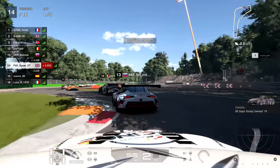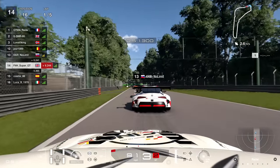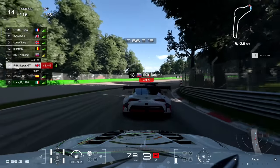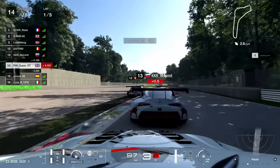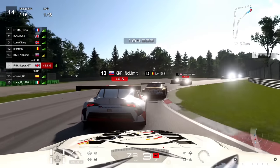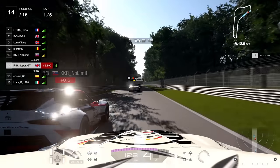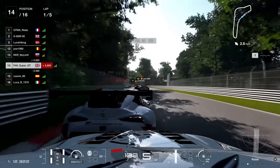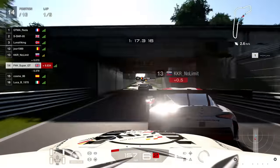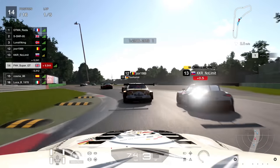Turn two, or the Della Roggia chicane as it's actually known — heading down towards Lesmo One. Looks like the driver ahead getting themselves a 0.5-second penalty, which is so easy to do through the Della Roggia. I was looking for the penalty zone here; it's not here in this game — it is after the Ascari chicane which is just coming up. Do I try a move on this guy or wait until the penalty zone? I'll wait.